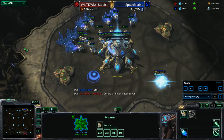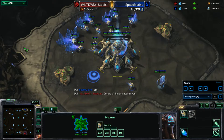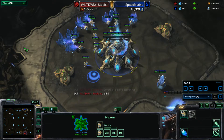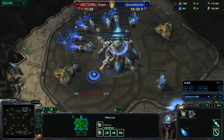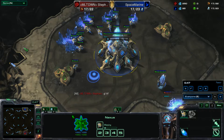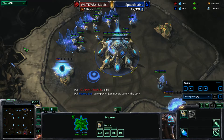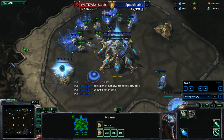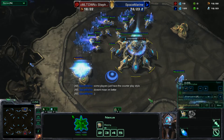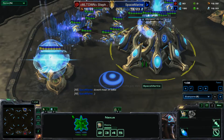You have the blue Protoss in the top right-hand corner of this map. It is Invader LE. I don't think I've ever casted on this map, so this is going to be an interesting experience for both of us. In the top right-hand position, you have the blue Protoss Space Marine.